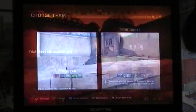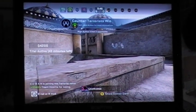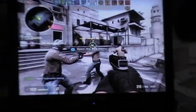All right, so I'm going to pick the terrorist team because that's all that's left. And as you can see, it now says I have 45 minutes remaining on my trial. See it right there on the top of the screen? Trial active, 45 minutes remaining. So that's all you have to do, guys.